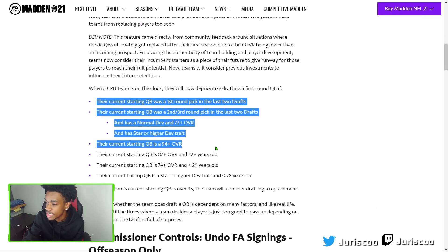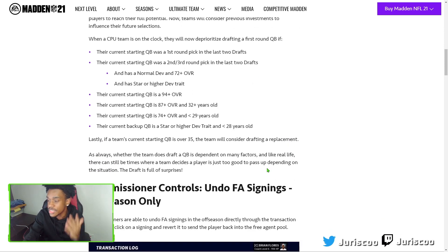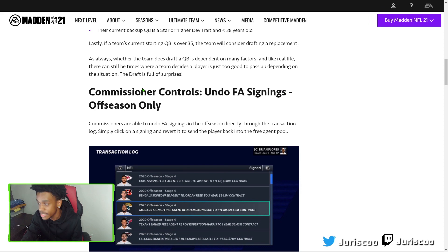The requirements they're going off: when the CPU is on the clock, they will now deprioritize drafting a first-round quarterback if the current starting QB is 94-plus overall, or 87-plus and under 32 years old — stuff like that. This ensures the CPU is always making the right decision. As always, there are still times where a team might draft a QB who's just too good to pass up, just like in real life.